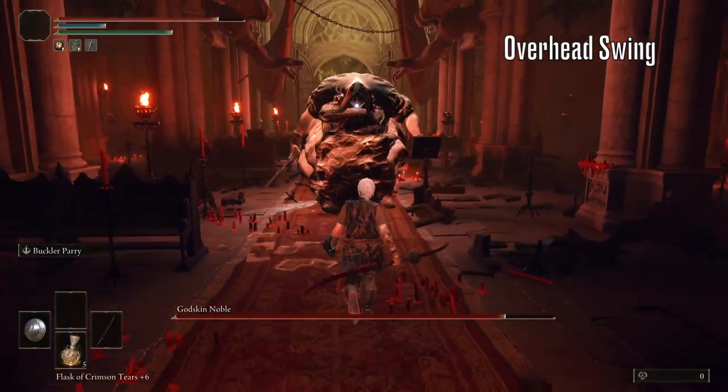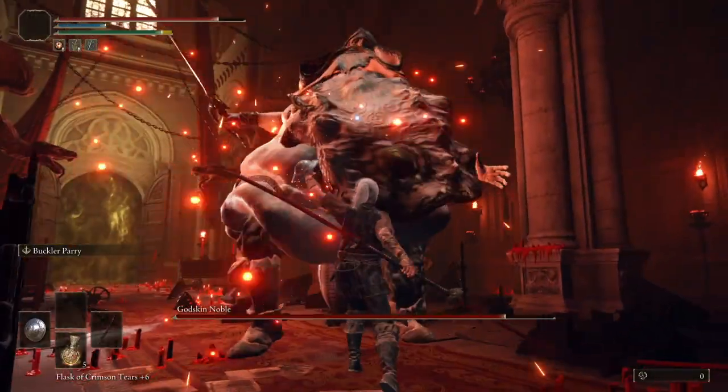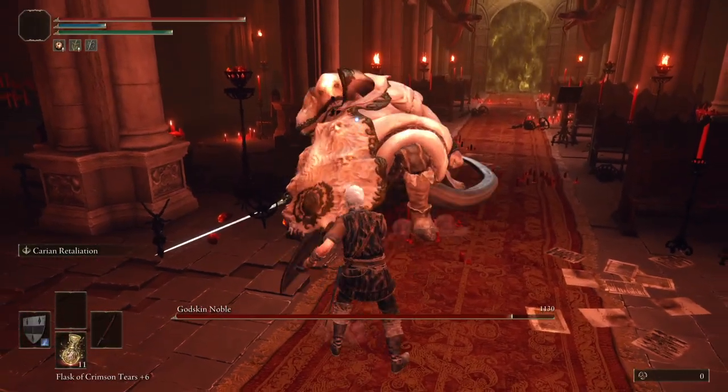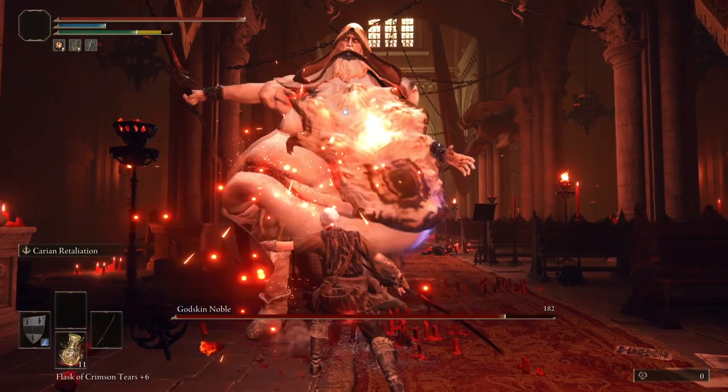First up we have his most easily readable attack: the overhead swing. This is your bread and butter for this fight — you want to be hitting this every single time. The input for this is right here, just before his hand reaches its highest point.